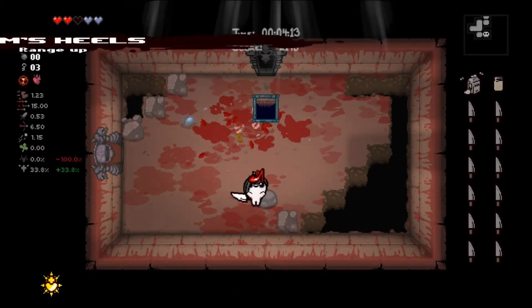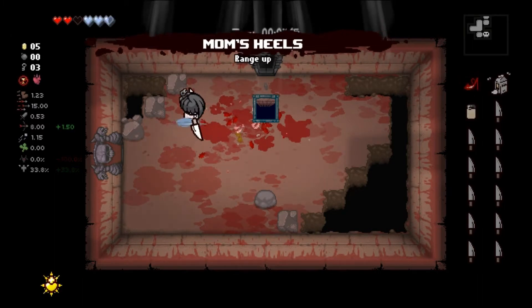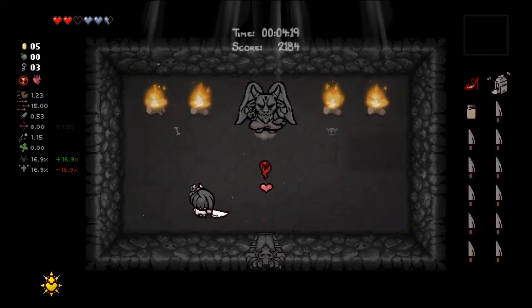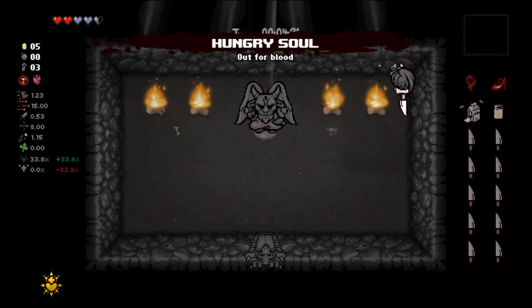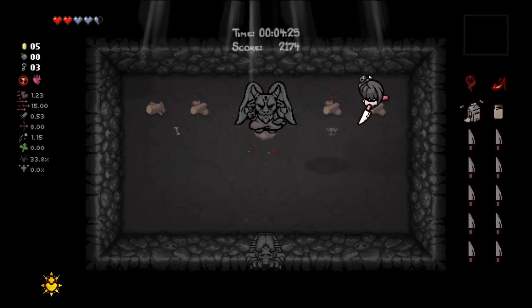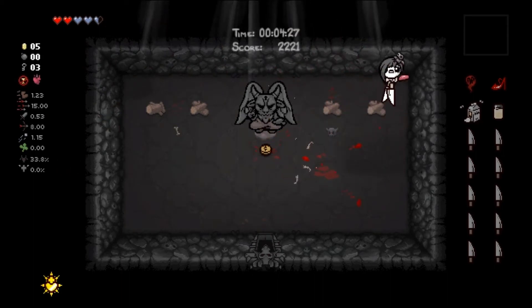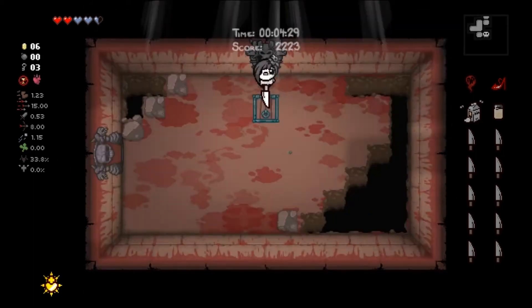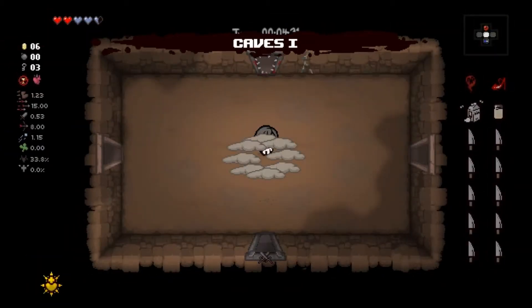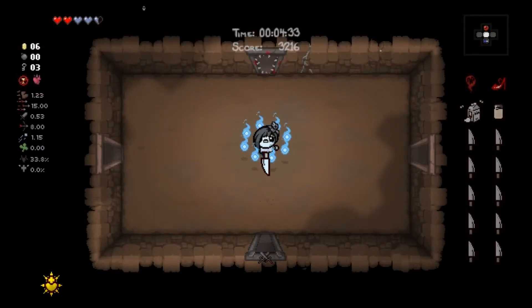Range up — don't know if that's any good. Soul heart — we could look at a devil deal, why not. I like Hungry Soul, I think. Mom's Hand is here. We don't need the red heart. I'll just head on down. Pretty fun so far, very odd synergy for sure.